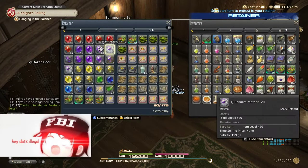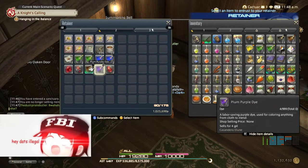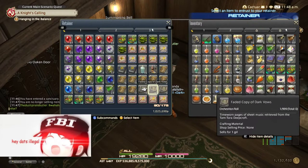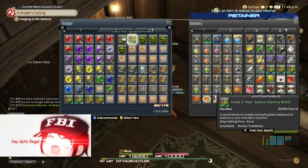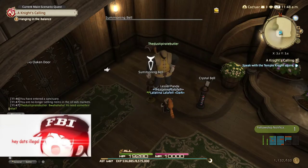I deposited my materia into my retainer and my dyes into my retainer. Hoarding in your retainer is better than hoarding in your inventory — you can sort it out later and even choose to sell the stuff. There are items you'll be hoarding, like chocobo-related items, so you need a dedicated hoarding retainer.